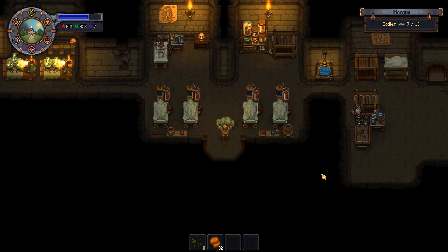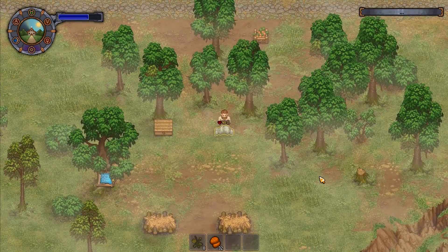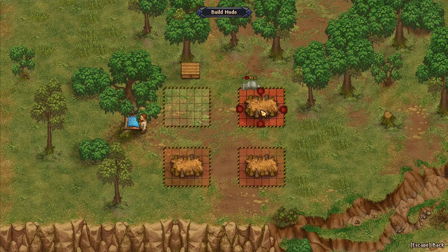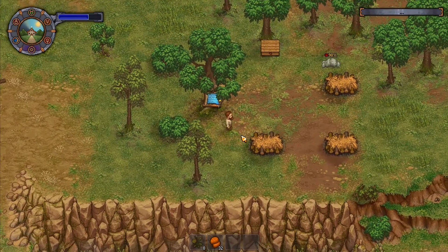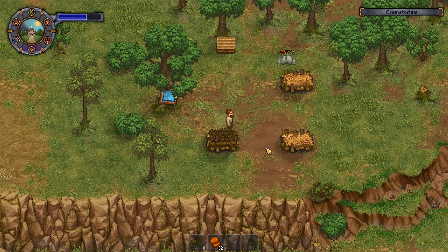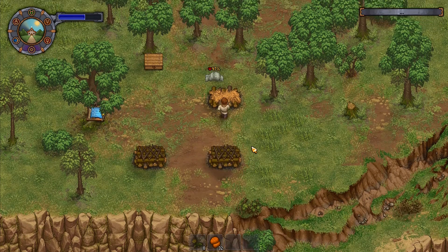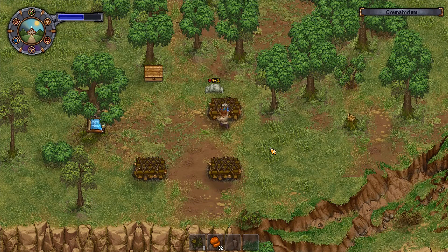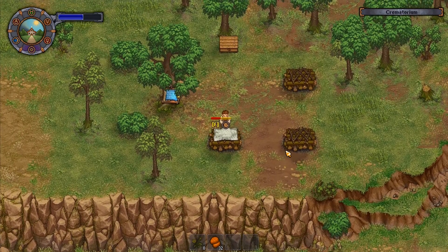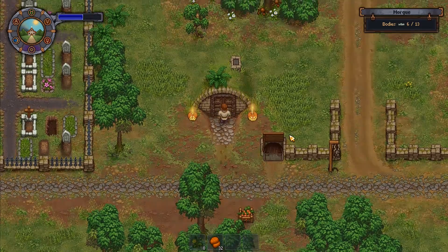I'll run that one down and drop it there. I've got three bodies I want to burn at the moment. I normally burn them all at once, but I'll take this one and burn them one at a time — just for a bit of variety, you know, variety is the spice of life.